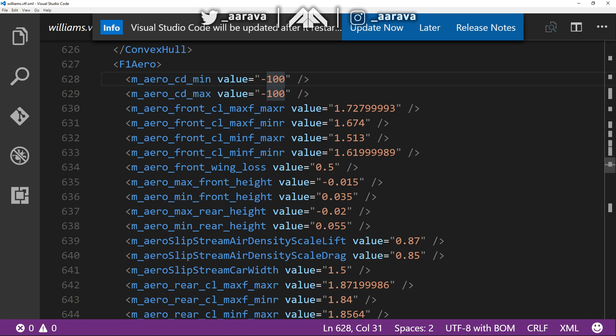So what we've done is we've gone into the game files and made the drag minus 100. Now, put this into perspective — usually the drag is at something like 0.98, or 6, 7, 5, whatever. We put it to 0 in the previous experiment. We're now going negative.